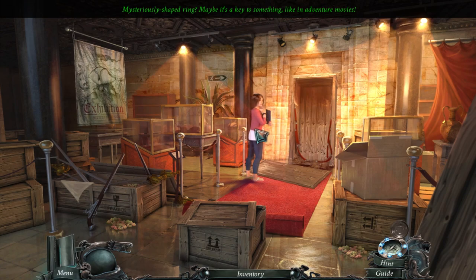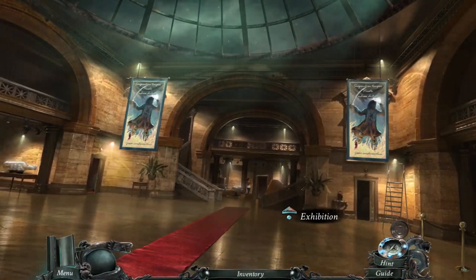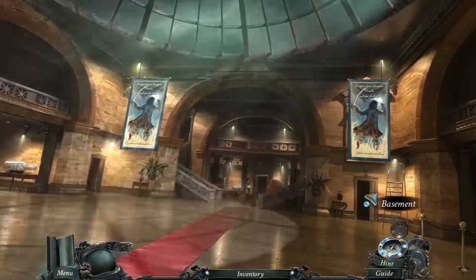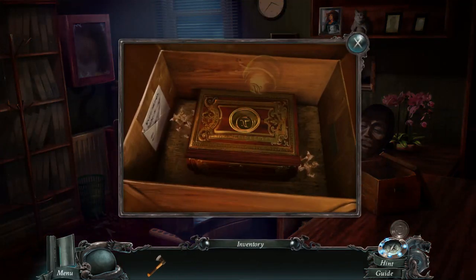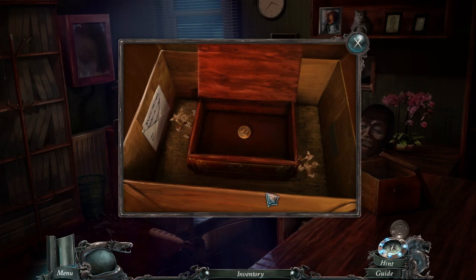So this mysteriously shaped ring — maybe it's a key to something. It is a key, but we're going to use the ring to get back. I feel like there's going to be some jump scares. Alright, office time — in the box. It's a coin. That's it. I was hoping for something more.